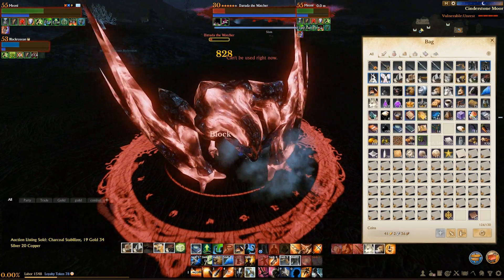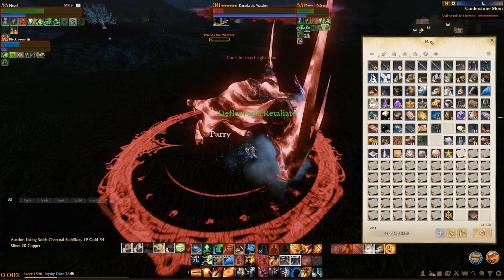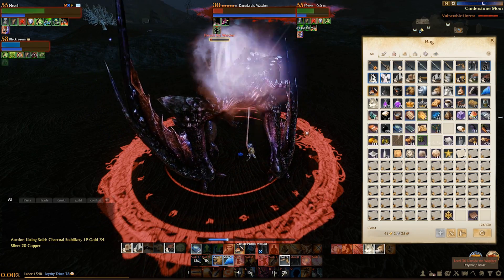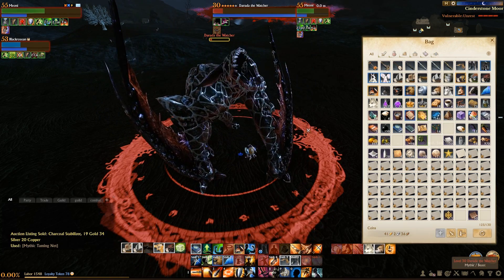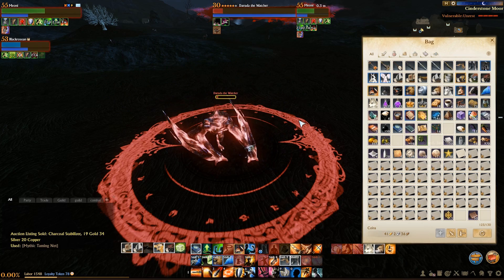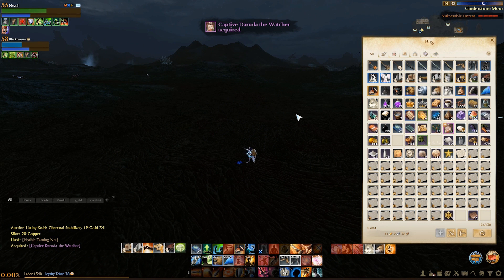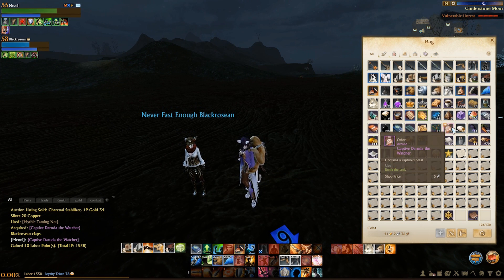As you can see I took that down fairly simply. We don't have a healer here - I'm an abolisher so I can tank this. If you don't have the ability to tank, you might want to bring a healer friend along. He doesn't hit very hard, he's only level 30 but he is a 5-star elite. It's simply a case of waiting till the mob is about 10% health, and then you can right-click on your net. This works for all of them and you have a chance of capturing the mob.